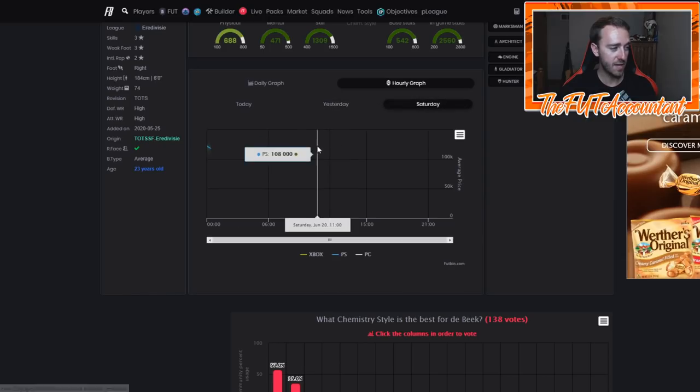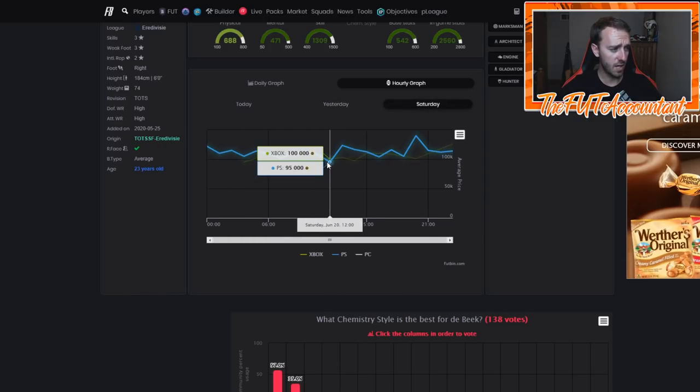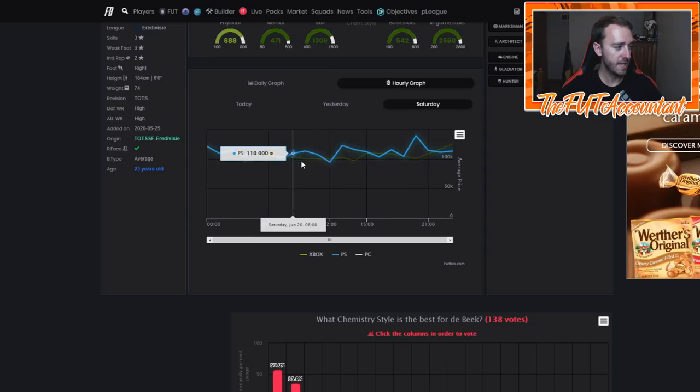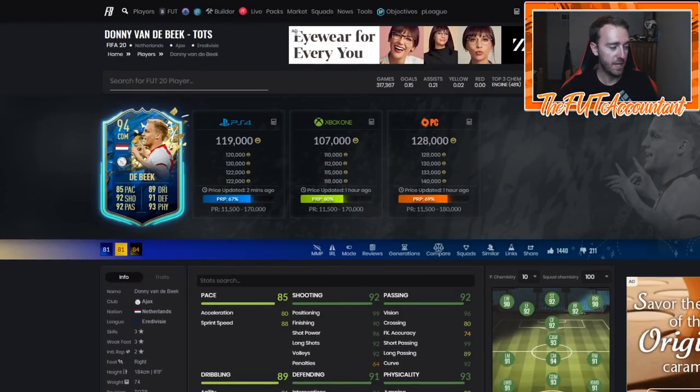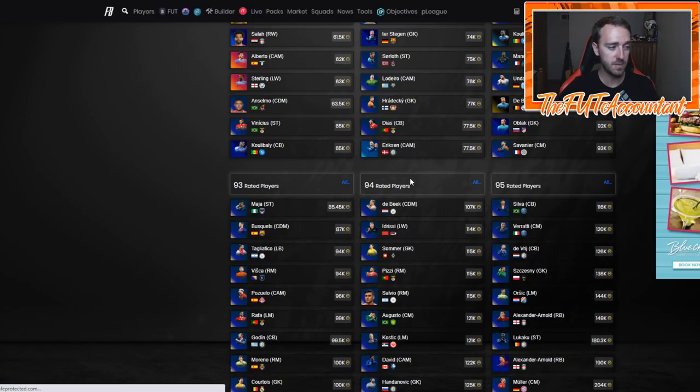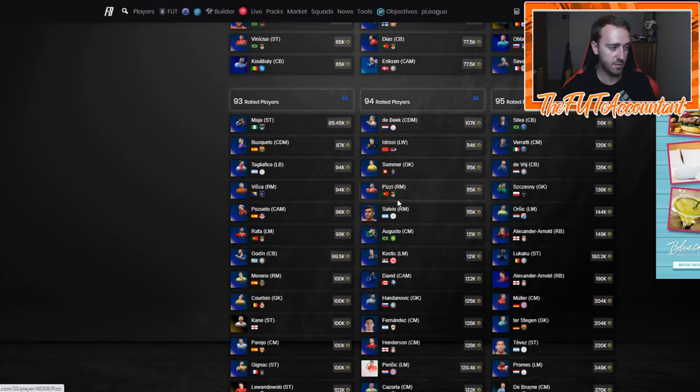Look at Saturday as well — he had around 100,000 coins at his low points and then peaked at 123. He kind of hovers between that 100 and 120k range throughout the day as people are doing that SBC. Right now, Vandabeek is probably showing up in some of the cheapest squads as you look up the cheapest solution on Footbin. People are just going out and blindly following the solutions, which is what makes these cards fluctuate up and down.